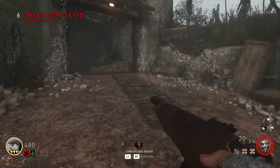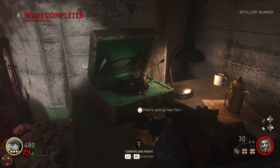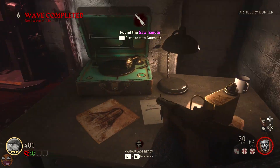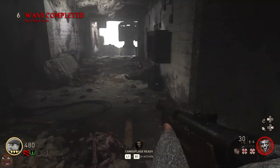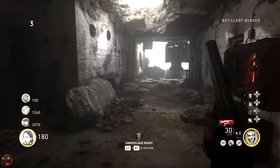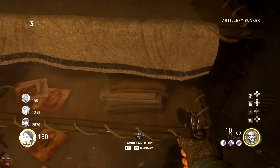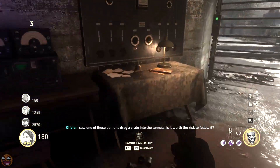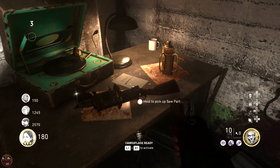Once you've turned on those switches and got yourself up to the Grubbin area, you can pick up one of your saw parts: the handle. The handle can be in one of three locations in this bunker — one is by the gramophone in the corner, another is by the bunk beds in the little dorm room, and the third is by the table near the perk machine. If you can't find it, look around the bunker and you should spot it pretty quickly.